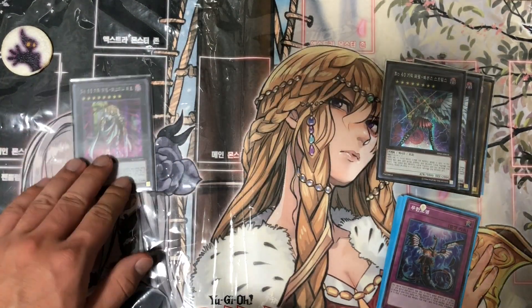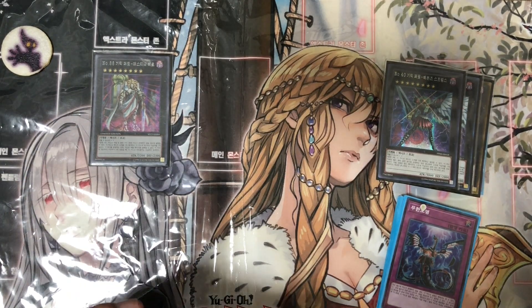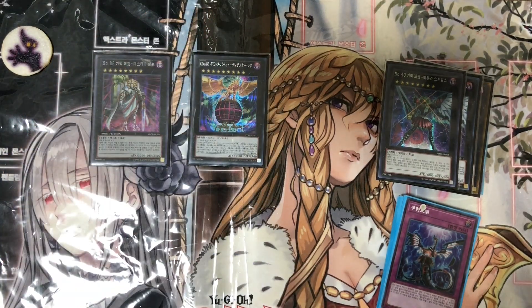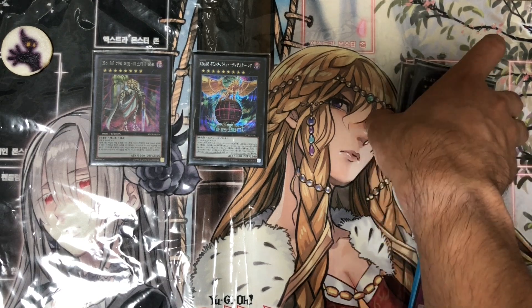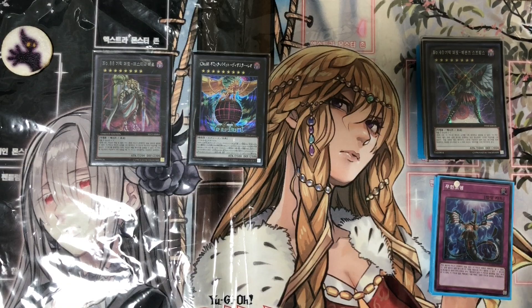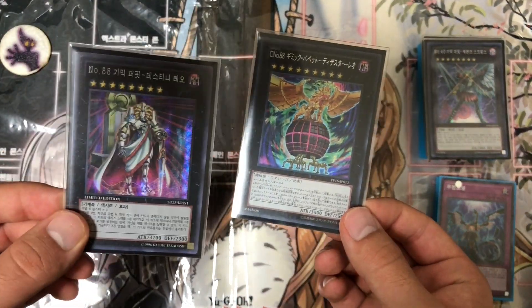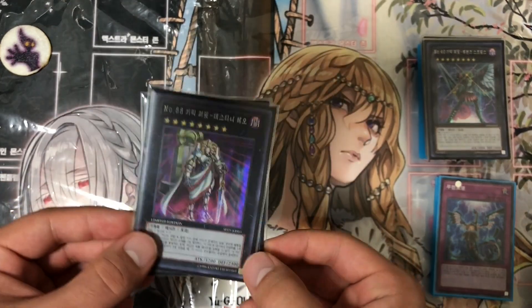Next up is Number 88: Gimmick Puppet Destiny Leo and its chaos counterpart, Disaster Leo. Both are win conditions that you probably won't be using that often, but it's great to have. I've got both as secrets — one Korean secret and one Japanese secret.